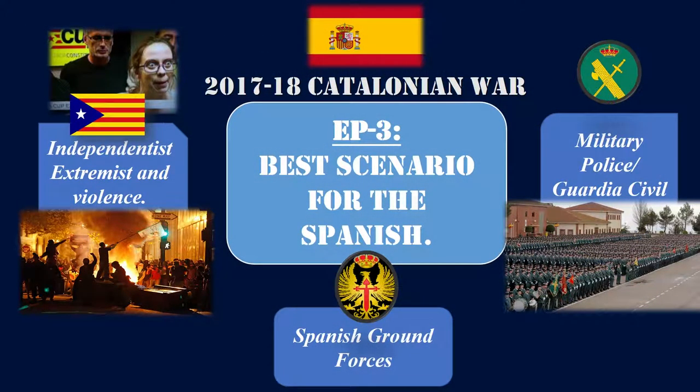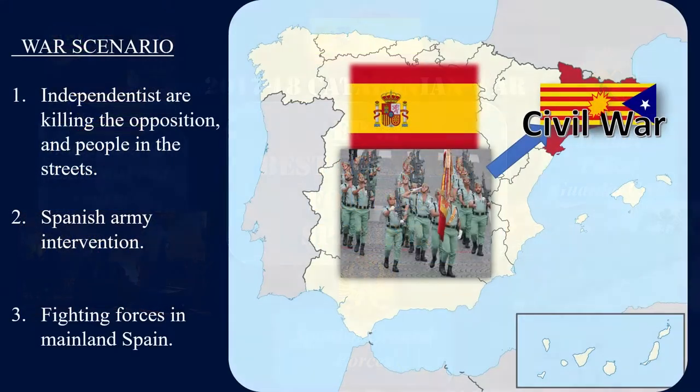In this fictitious scenario, we will analyze both the radical independentist forces as well as the troops that would engage them from the Spanish army and civil guard. In the end, we will simulate on a strategic map a battle from both sides in order to decide who is victorious. As for the rules of this war scenario, we are going to assume that the separatists are arming themselves, generating riots and killing people in the streets, making the intervention of the army necessary.